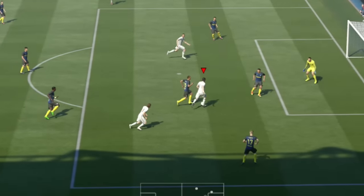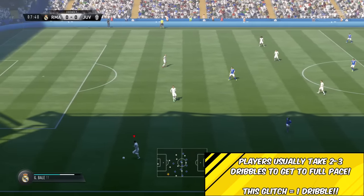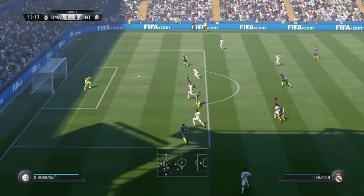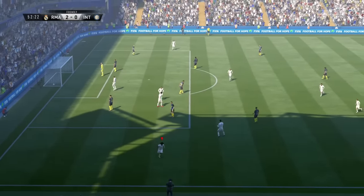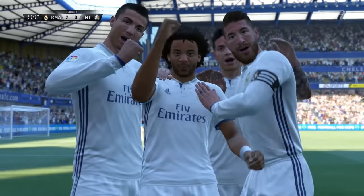I'm thinking they may patch this, but as of right now on the demo, it is very much working. As you can see, with any player in the game — no matter what pace they've got — if they dribble normally, it'll take two or three dribbles to get going. But as you saw with Marcelo, it got him into full pace in one dribble.